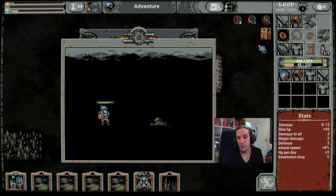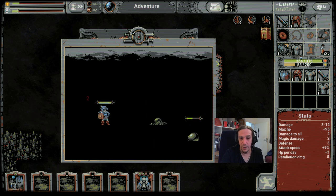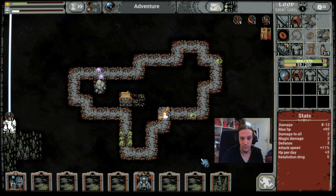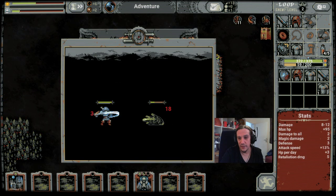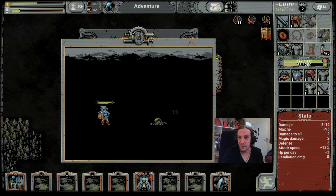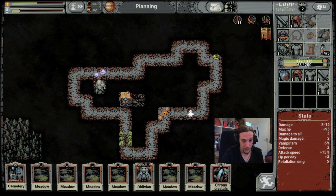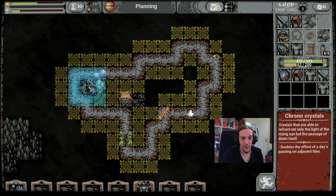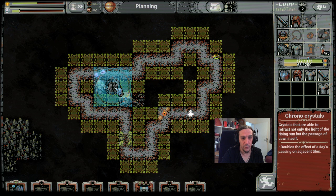Supplies are absolutely not necessary at all. I'm placing down more and more forest tiles because I love the extra attack speed, especially if you are able to get some damage-to-all cards — that's even better. Now that we've got the chronocrystals available, we're going to place some down here. The chronocrystals need to be in the radius of the spawning point to make things happen.